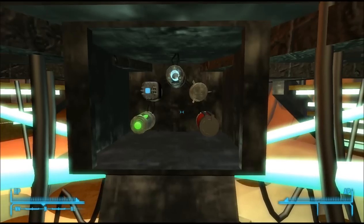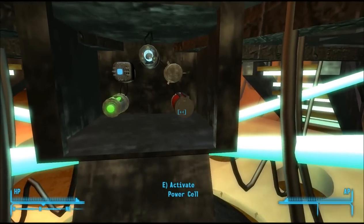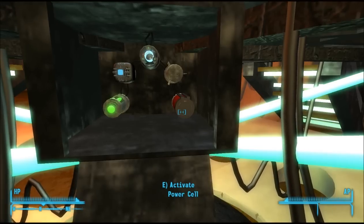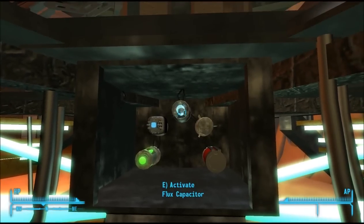If a component drops to 0 the TARDIS will start doing different things depending on which component is broken. For example, if your power cell drops to 0 you will find that you are unable to use the anti-gravity lifts and will have to use the emergency hatches to move around the TARDIS depths instead. Also all the lights go off — it is a bit dark and gloomy. Another example is if the flux capacitor breaks you will get random bouts of slow motion.